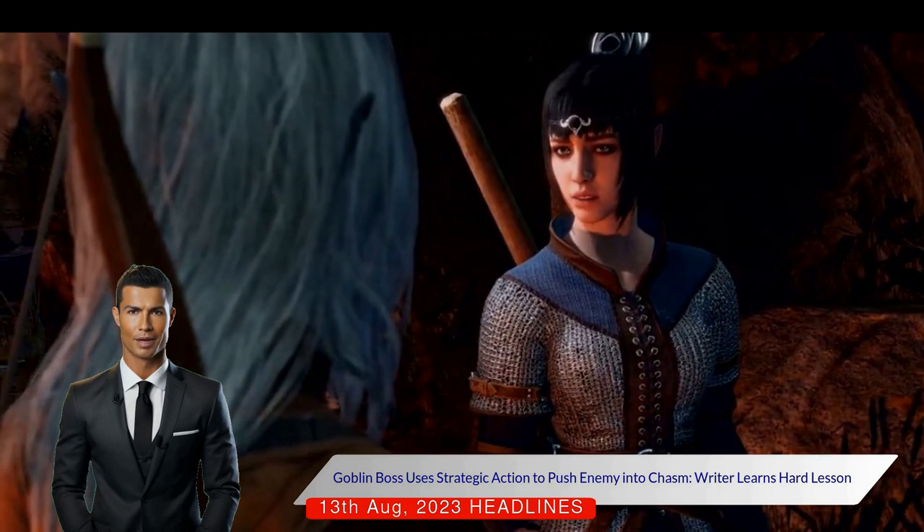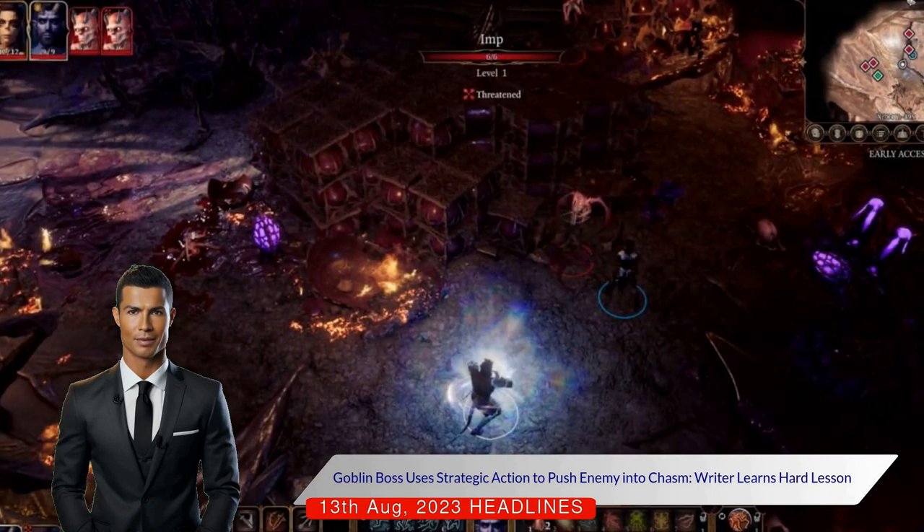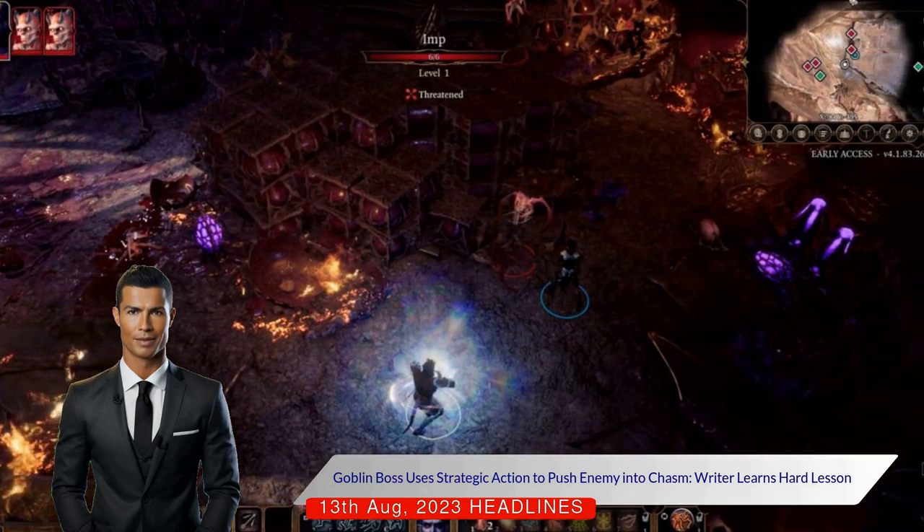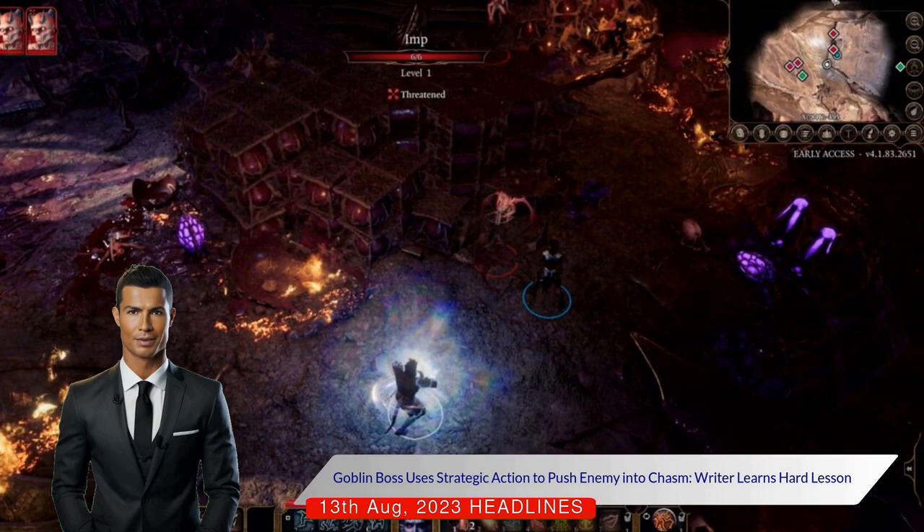The writer learned the hard way about the effectiveness of this action when a Goblin boss character used it to push Laisel into a chasm. The writer appreciates that the action is not explicitly an attack, and can replace an attack action.